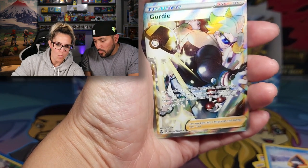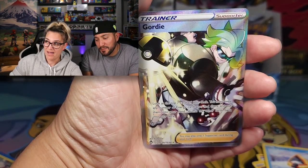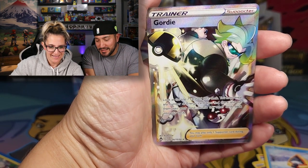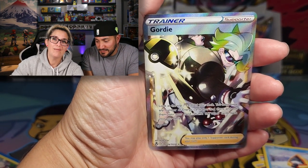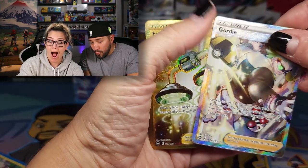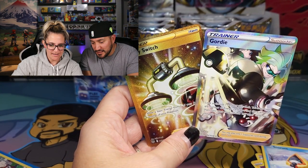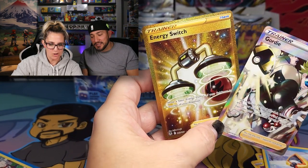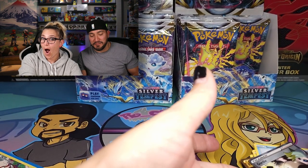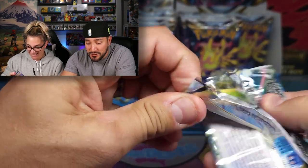Gordy! You know Gordy had to stop by and say hi — back for more, he loves us. How many more Gordys are we going to pull with this set? Look at that double banger — Gordy energy switch! Her box is looking phenomenal. And Altar — we got a gold. Not complaining. She picked the right box over there.